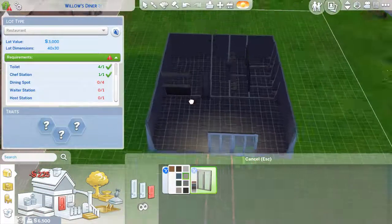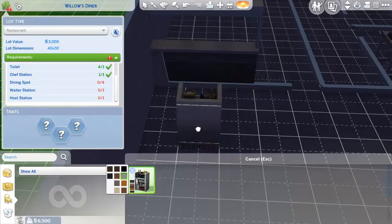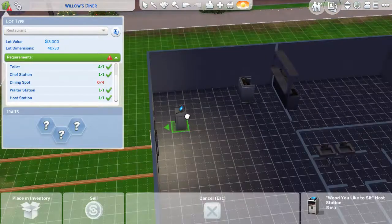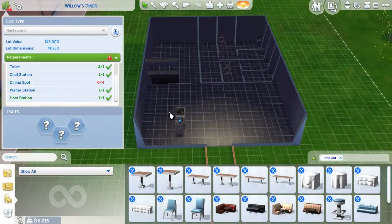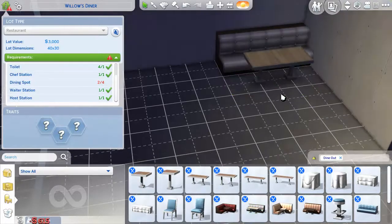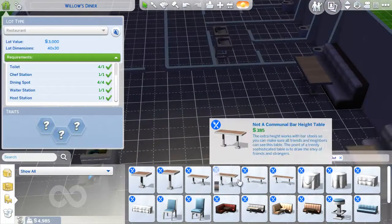So we also got the entrance right, and we're going to set up the host station. I'm not really sure where to place it, so I'll place it near the entrance for now. The whole host station — there it is! Looking fun indeed. We also got this dining setup. I'm going to place the dining spots around — a really nice looking seat setup. I'm going to place maybe two tables for now.